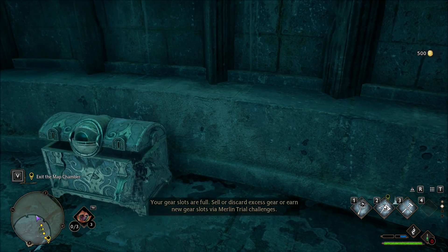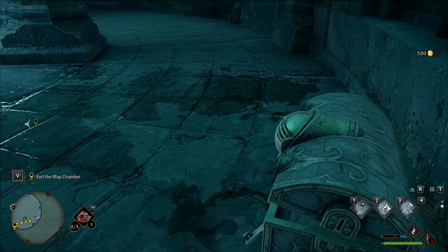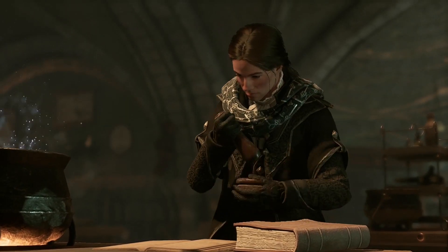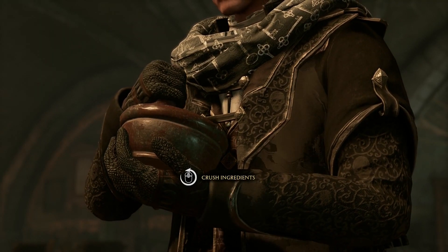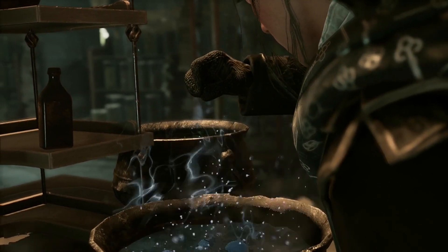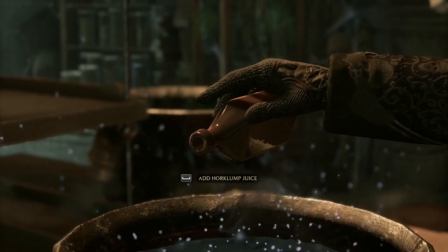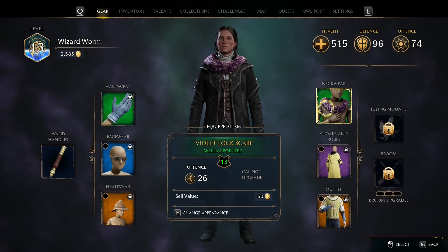Chest! It's too late — the treasure is already mine. These chests all contain 500 gold pieces. Don't buy potions at the shop because they are really very expensive. It's better to learn to grow ingredients and make potions yourself, and spend your money on equipment and recipes. There will be a moment in the main story when you will need a lot of money.